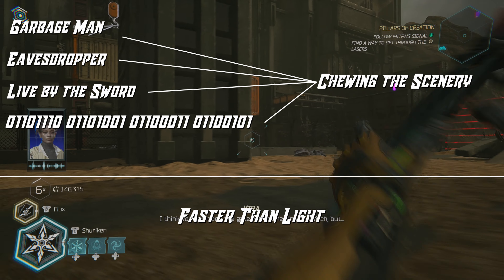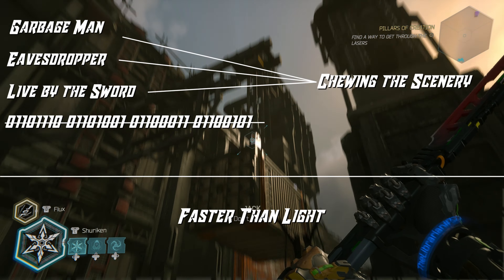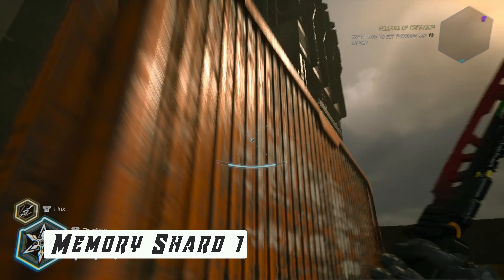Greetings and welcome to part number 9 of the Ghostrunner 2 collectibles series. In this video we're going to cover level 11, Pillars of Creation. We're also going to be crossing off the first collectible related achievement.